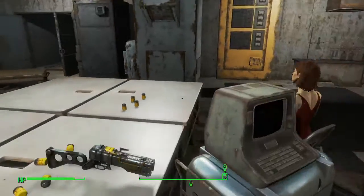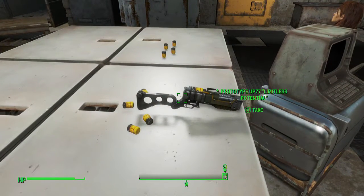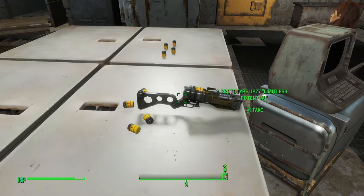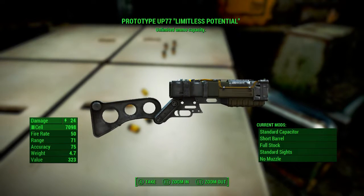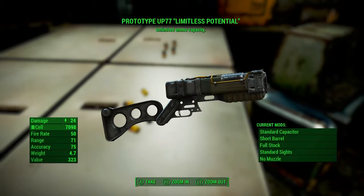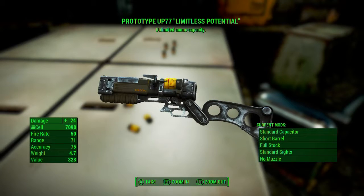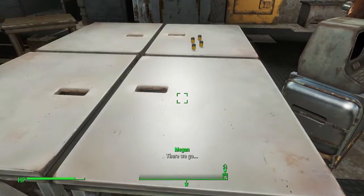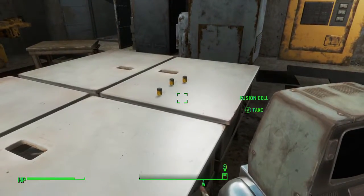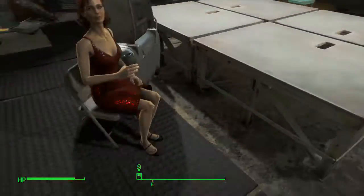Here is the special weapon. You'll find all these fusion cells around it, but it's the Prototype UP-77 Limitless Potential. Go ahead and pick it up. It does 24 base damage, 50 fire rate, 71 range, 75 accuracy. It has unlimited ammo capacity. Let me pick up all these fusion cells — I have a ton of them already.